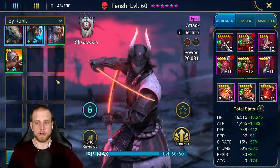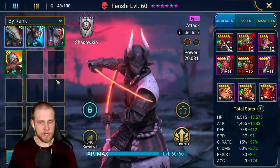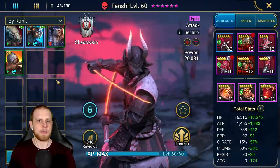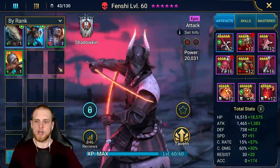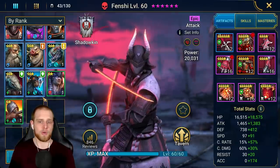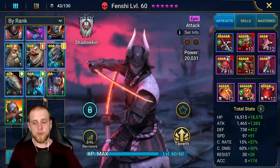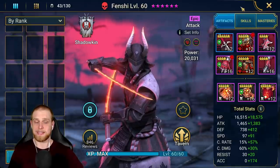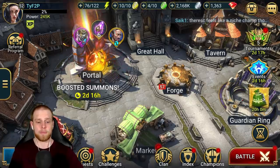Another thing I've done is make sure whenever I go to refresh my arena — so throughout the day if you're just playing around and not doing arena stuff, maybe don't worry about it — but if you get a free refresh, go down and try to clear up all of your two-star and one-star food champions, because having a bunch of those adds a significant amount to your overall player power.